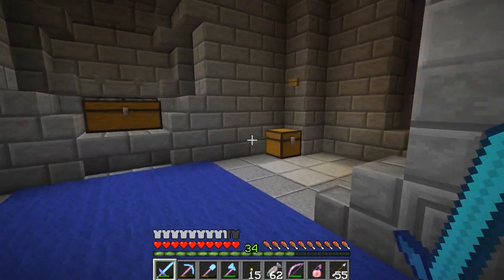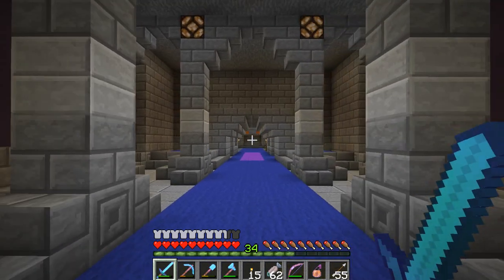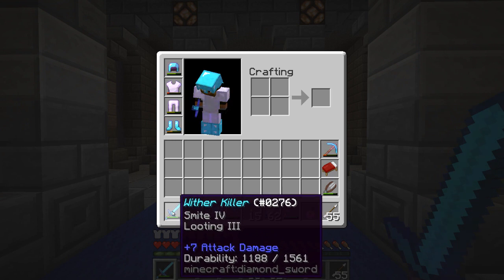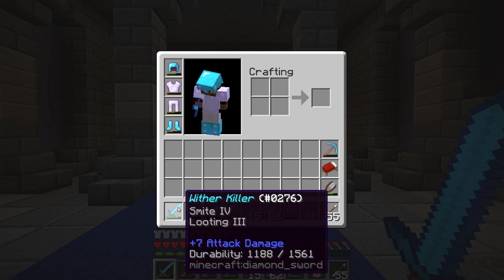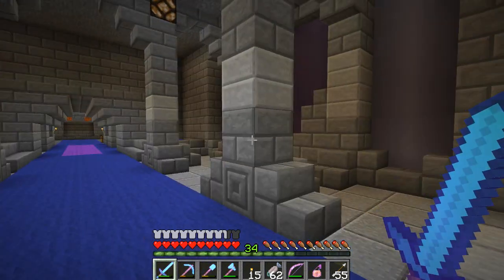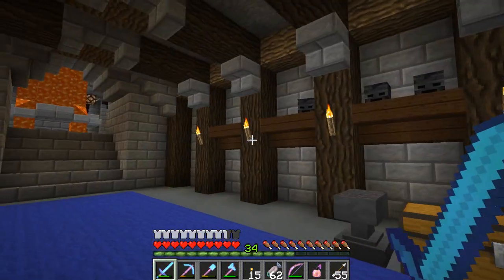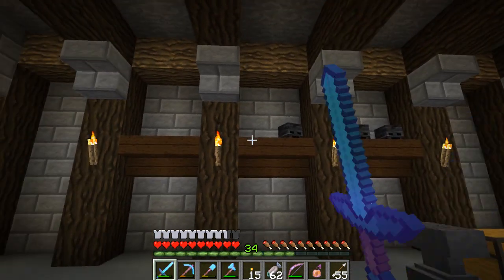Unfortunately, I don't know if I'll be able to do the Wither today. If I get two Wither requests back to back, I probably won't be able to accomplish both, because it does take me a long time to get those Wither Skeleton Skulls. I made this — the Wither Killer. I like the name of it. Smite four and Looting three. It practically one-shots a Wither if you crit it. I'm not sure whether Looting three actually helps or not — I did some research and didn't find any proof either way.